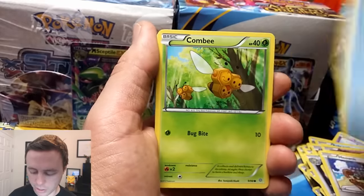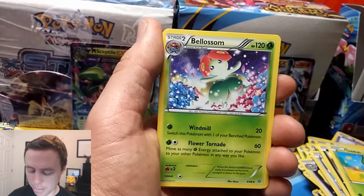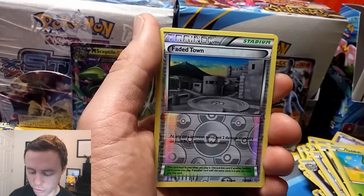Meowth, Relicanth, Combi, Inkay, Oddish, Vaporeon, Incineroar Spirit Link, Bellossom, Faded Town Reverse Holo, and another Vespiquen Rare.